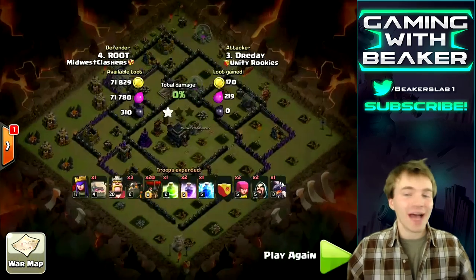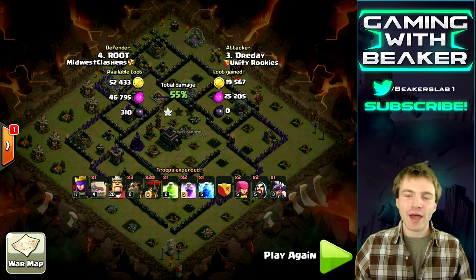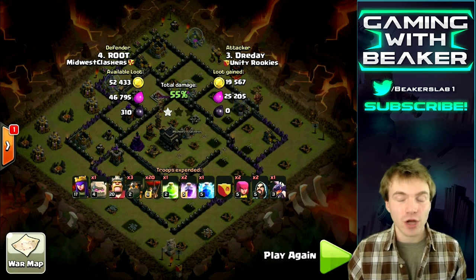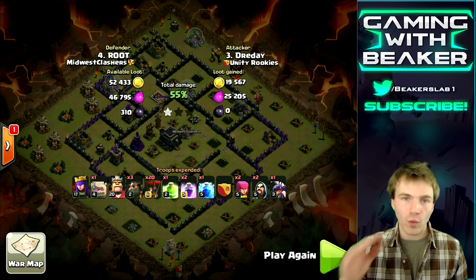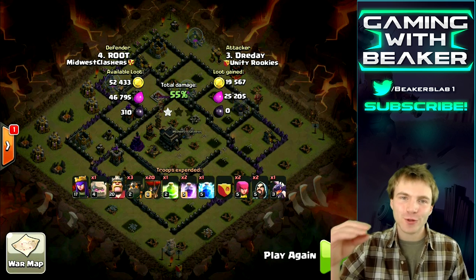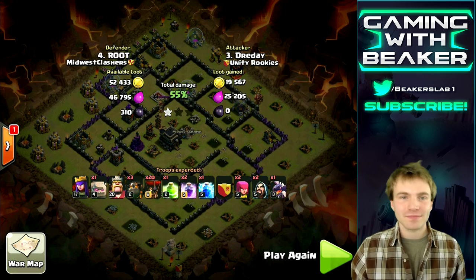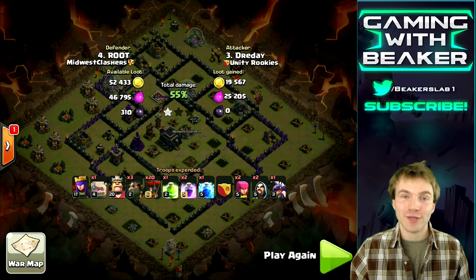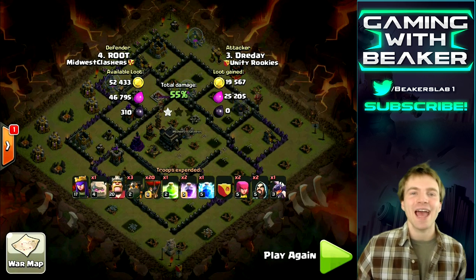We were not able to even get two stars. This is really an all-or-nothing army — if I had spammed minions on one side I might have gotten an easy two star, but with this style it's an all-or-nothing raid: either one star or three stars. That's why it's so exciting. Sometimes your balloons might splash on the town hall and take it out, but normally just go for that three star — your clan will be happy if you get three stars most of the time.